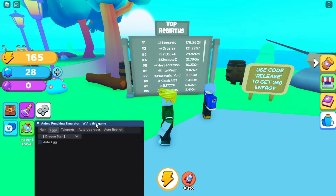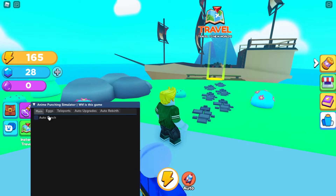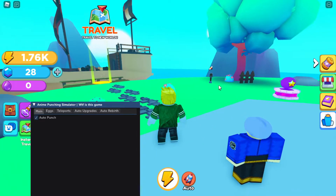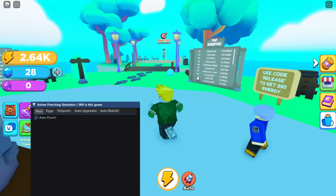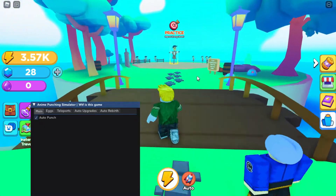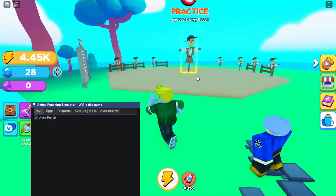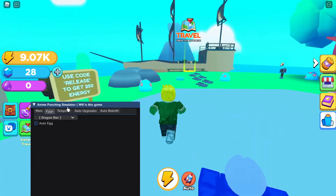Now let's test the auto punch feature. Click auto punch — you won't visually see the punching animation but the energy is going up just like that. If you leave it on overnight, like an auto clicker on the game, you won't get kicked for being AFK. You're getting so much energy — it's literally instant.